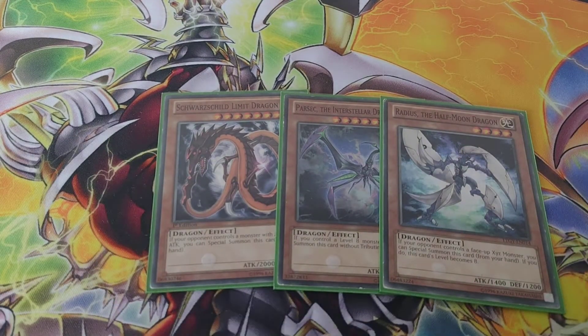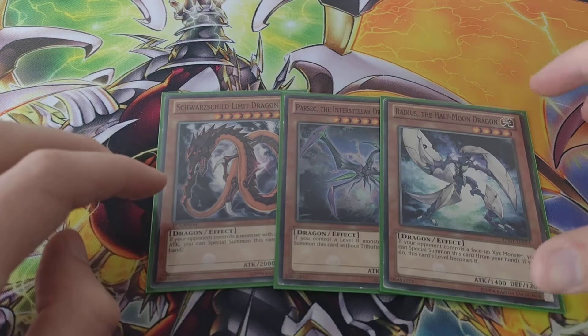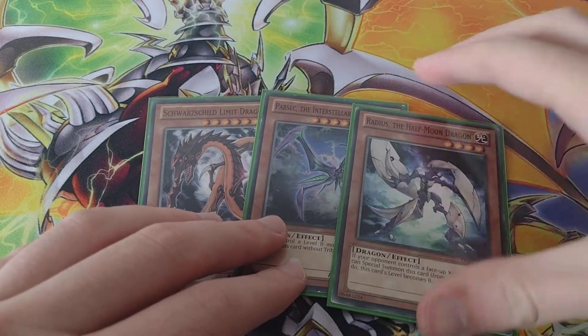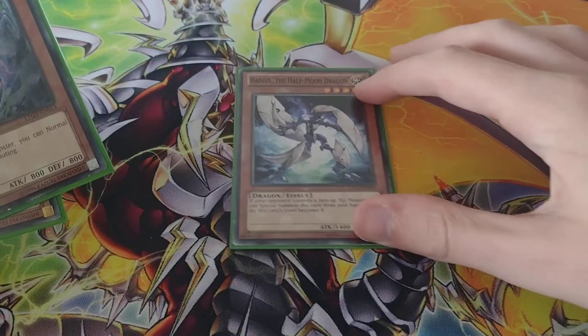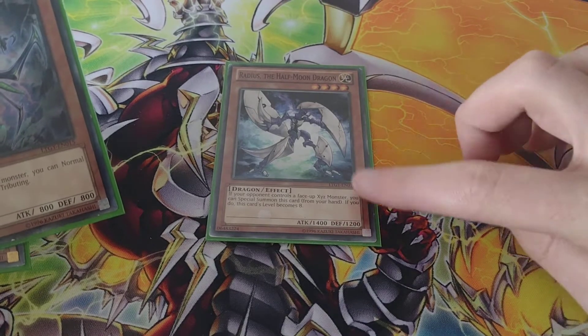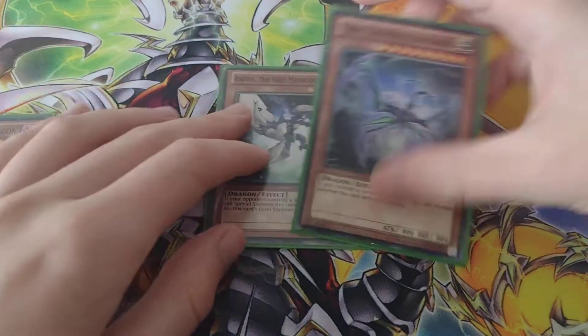I've got Radius the Half-Moon Dragon. If my opponent controls an Xyz monster, you can special summon this card from your hand and if you do, this card's level becomes level eight. So if I don't have Schwarzschild Limit Dragon, I can special summon Radius and it becomes level eight. Then if I have Parsec in my hand I can normal summon it and Xyz summon into Galaxy Eyes Tachyon Dragon.